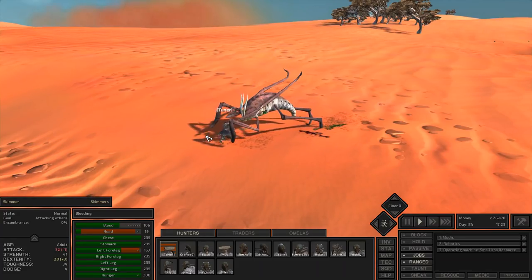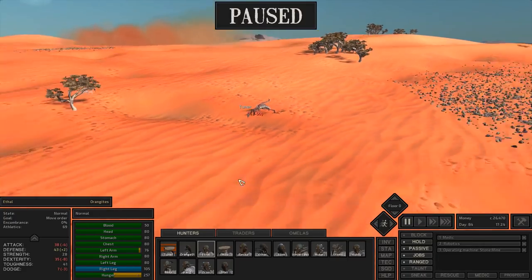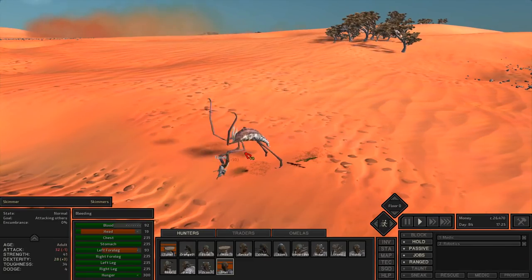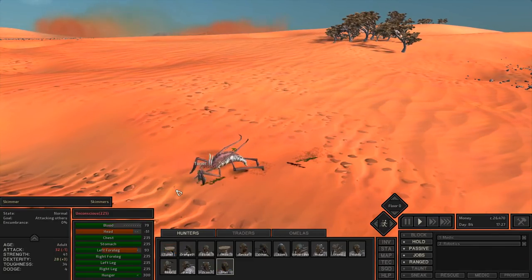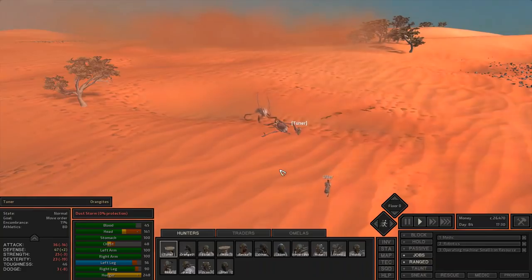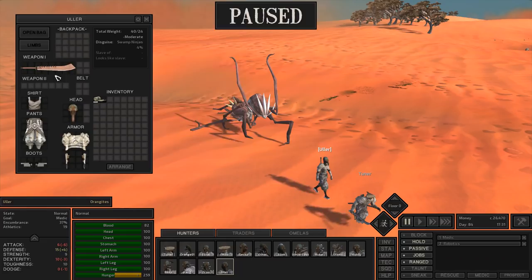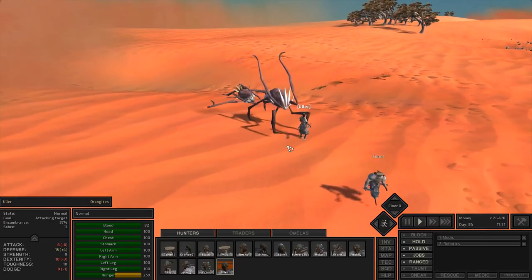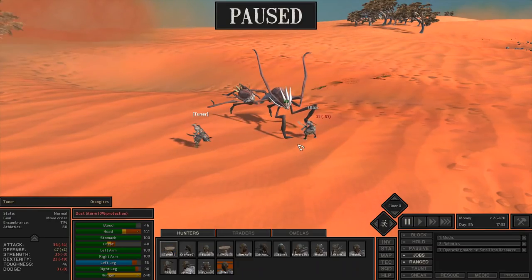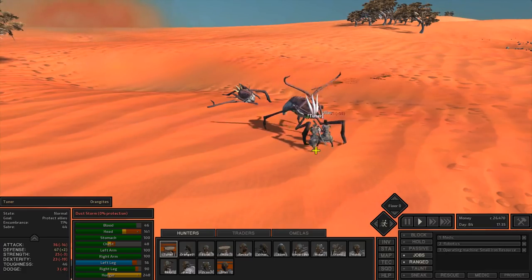They attack really quickly, so if you aren't quick yourself you'll get staggered and they'll attack you multiple times. You really want to attack these guys one-on-one. Let's send someone who's not got as much experience into this fight — Oler, you haven't got a desert saber, just a rain saber. That will do some damage but not nearly as much.